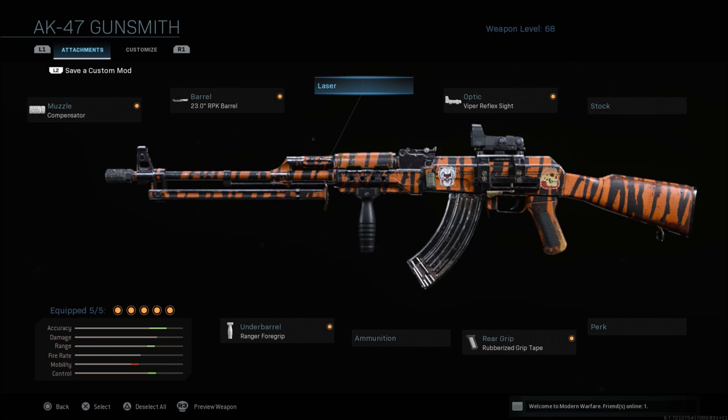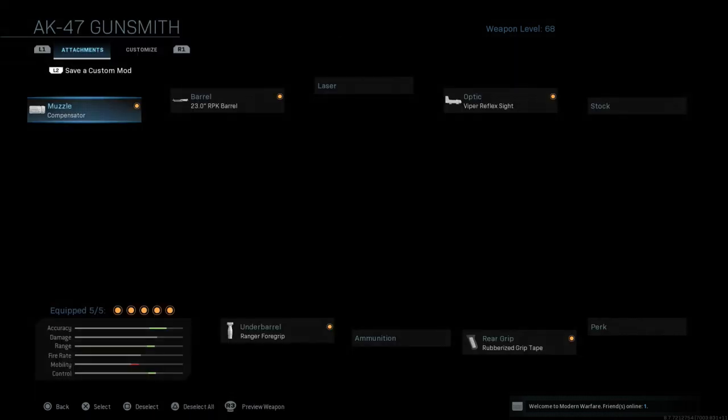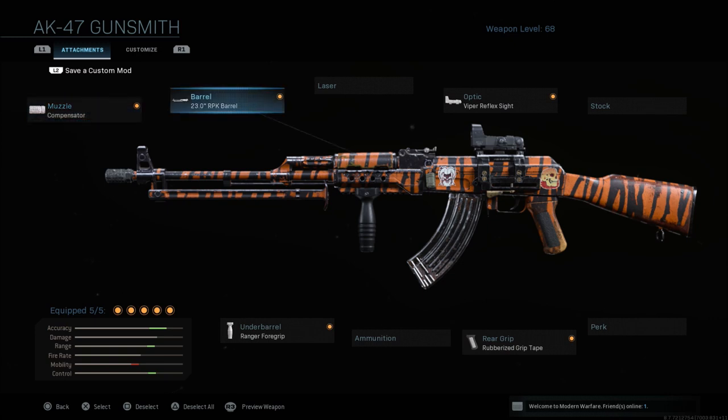I'm going to show you two different class setups today that I like to use. They don't vary much — just different variations of the same setup. First of all, we're going to go with the muzzle, which is going to give you recoil control. The cons are aim down sight speed and aiming stability, but the recoil on this weapon is pretty hard so I like to run a lot of recoil control so it's easier to hit targets at range, especially if they're moving.